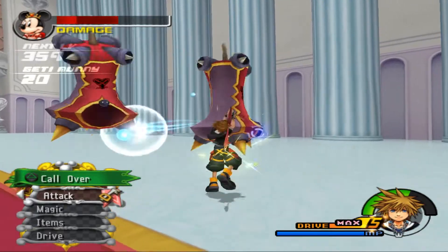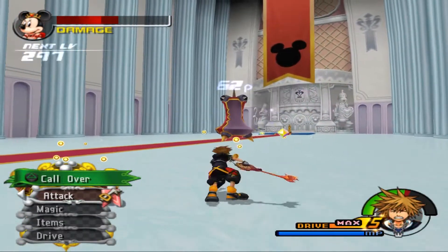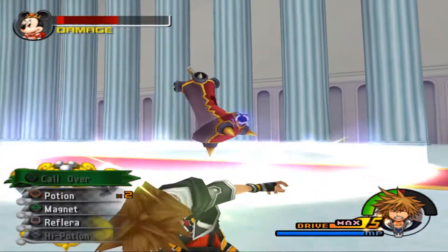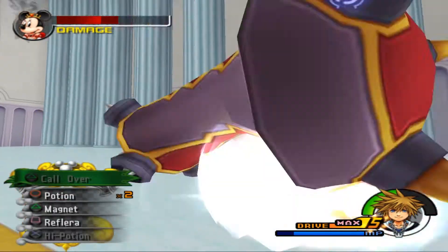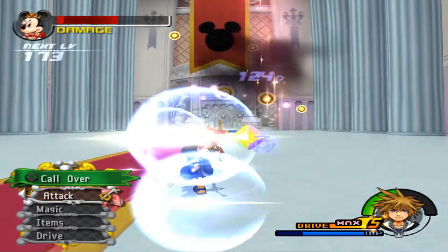As Vanitas I had an excuse for using Shot Locks, because it's Vanitas and he's in Birth by Sleep. But I don't really have that excuse anymore because this is Sora - well Sora's in Kingdom Hearts 3 and you also have Shot Locks in 3. But I haven't played 3 since I gave up on beating Xehanort.